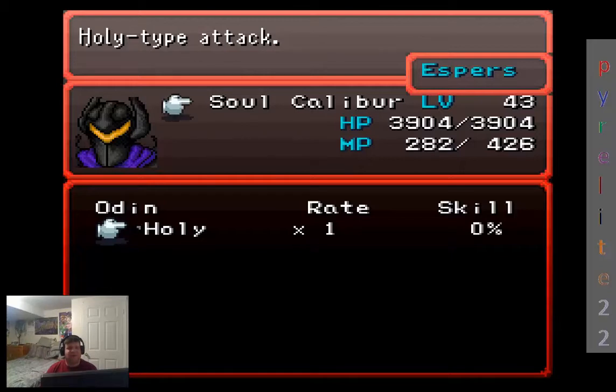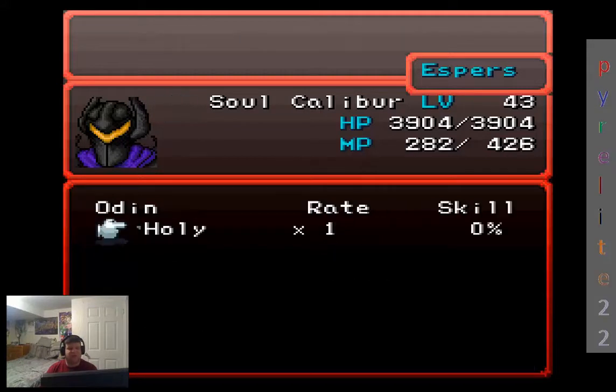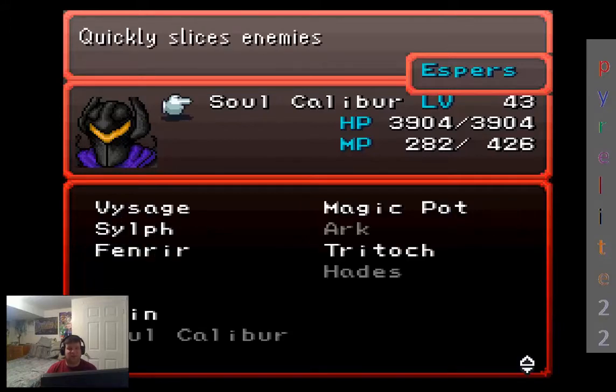Especially against enemies weak to it — and there are quite a few, actually. This is actually the first spell that has that element. I know Ronin has a combo that has a Holy effect. And I do believe that the Lunar Rod that Aiko has right now sometimes casts Holy — so we've got a couple options for Holy.